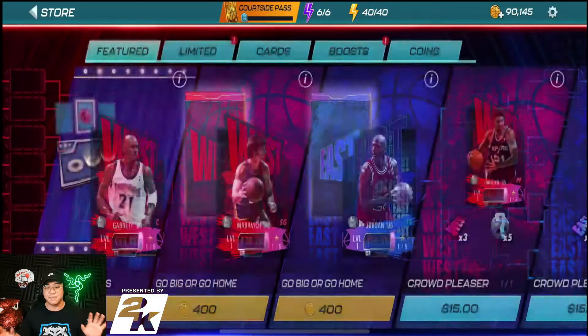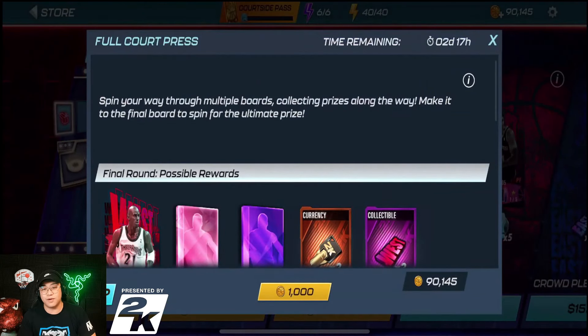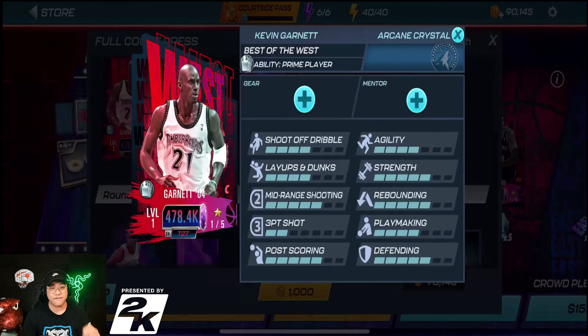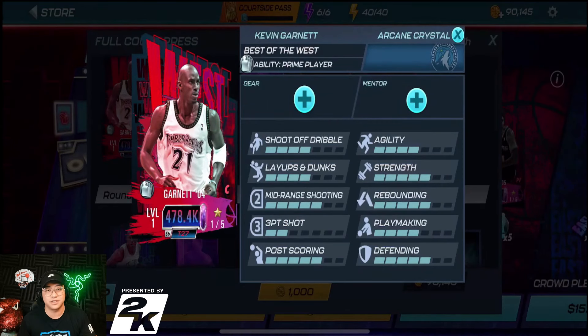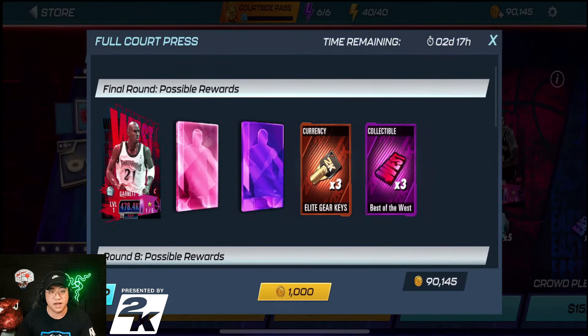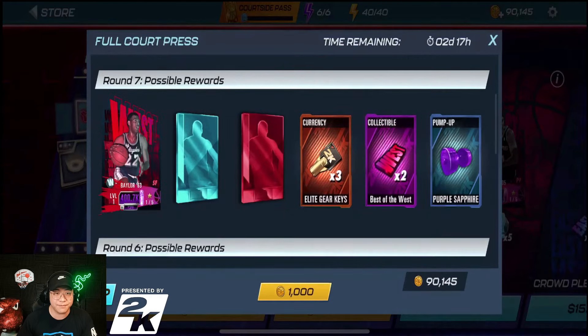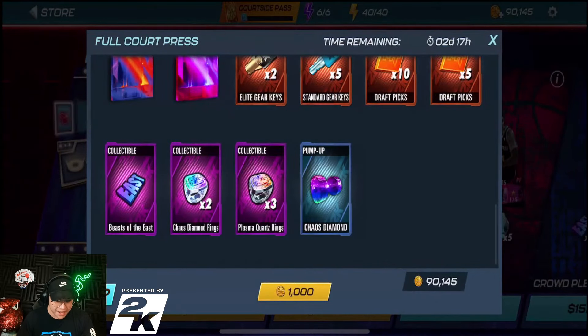There's a new pack in the game — the Full Court Press. It is 1,000 coins to buy in. You spin your way through multiple boards collecting prizes, and if you make it to the final board you spin for the ultimate prize. I'm guessing the ultimate prize is the Arcane Crystal Kevin Garnett. The final round has a possibility of getting Kevin Garnett, round eight has Ray Allen, round seven has Elgin Baylor, and so on.